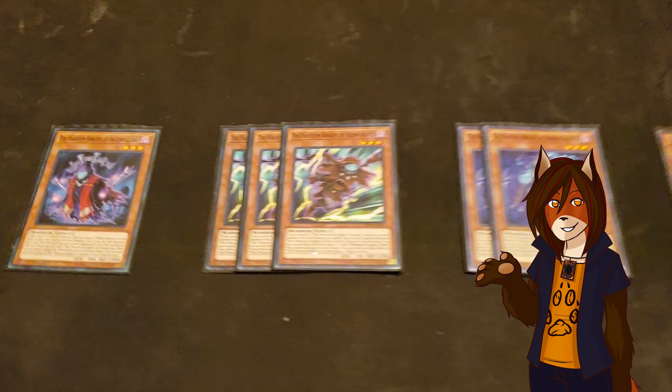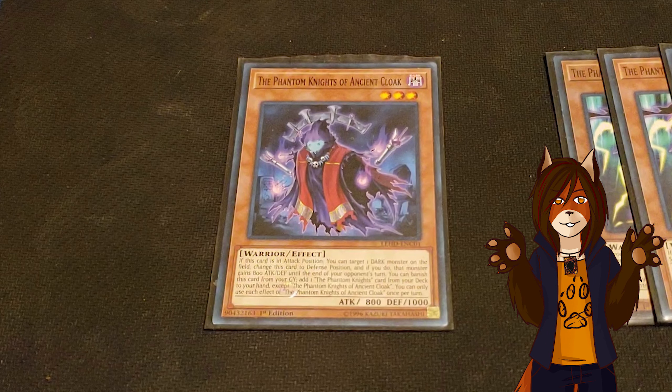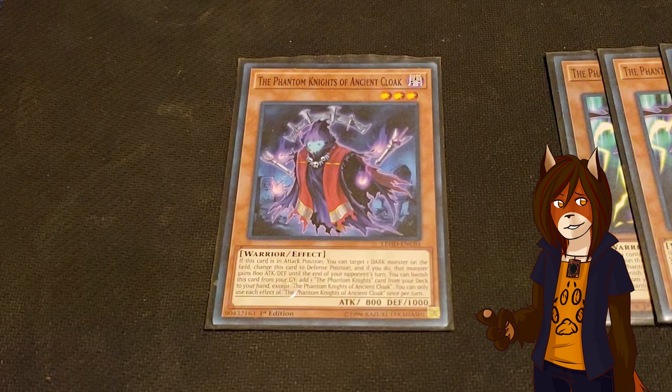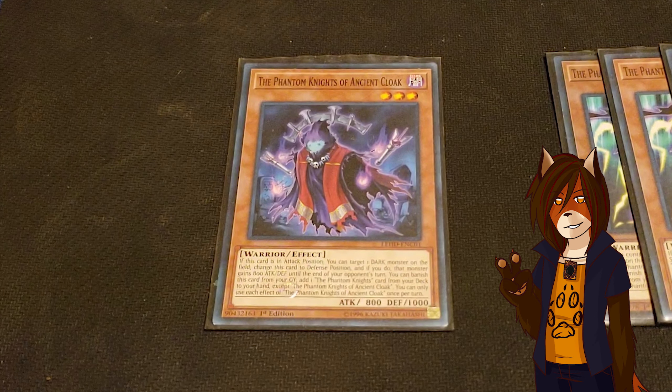Starting with the monsters, we have one Phantom Knight's Ancient Cloak, a staple piece of the PK Engine. As a hard once per turn, it can both switch itself to defense to boost a Dark Monster's attack by 800 until the opponent's end phase, and it can banish itself from the grave to add a Phantom Knights card from deck to hand. We have a playset of Phantom Knight's Silent Boots, the engine's dedicated extender. As a hard once per turn, it can both inherently special summon itself from the hand if you control another PK monster, and it can banish itself from the grave to add any PK spell trap from the deck to the hand.